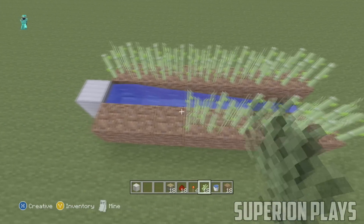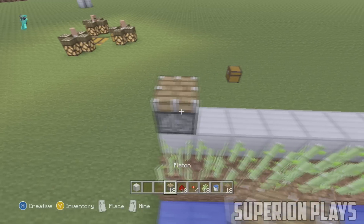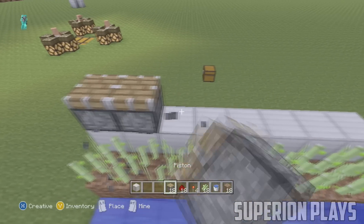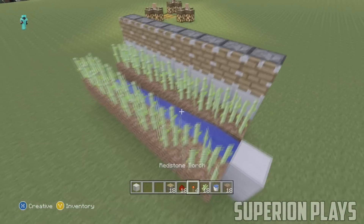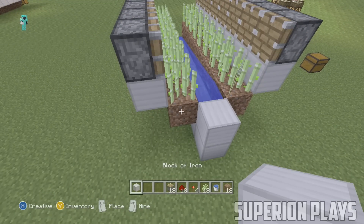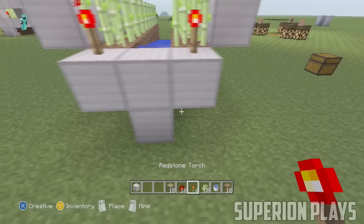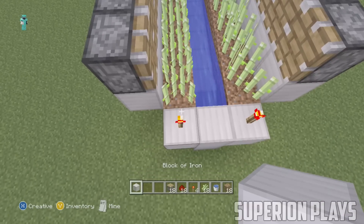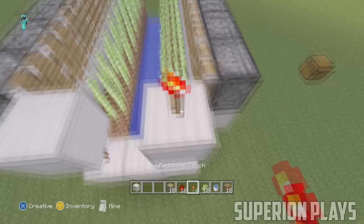Go behind the sugarcane and put down a row of blocks. Then take out your normal pistons and put them down on the blocks. Come to the row where you put down your water and put down blocks there as well. Then put down redstone torches on top of those blocks, then another block on top of the redstone torches, and then put down some more redstone torches.